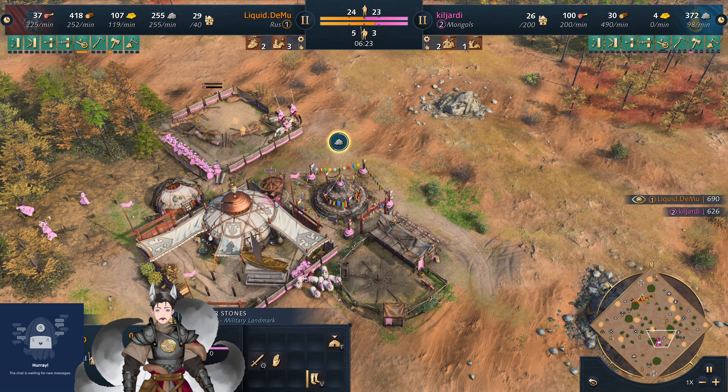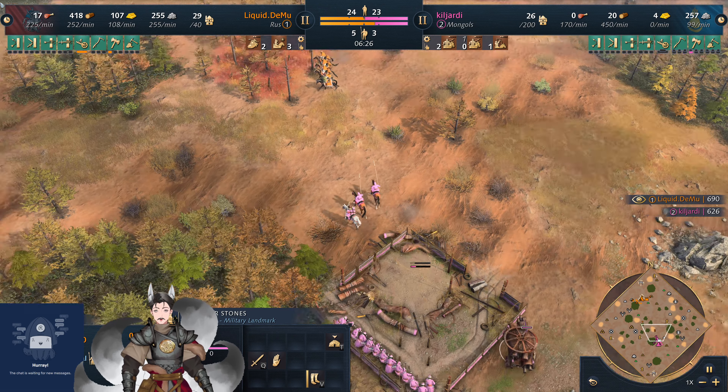He needs to start collecting this gold. The Deer Stone is pushing forward, which provides the yam network around it.